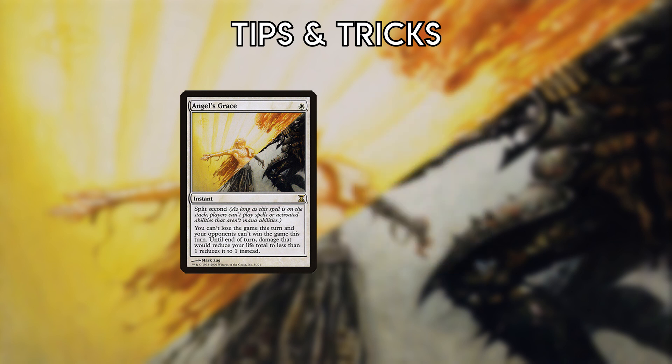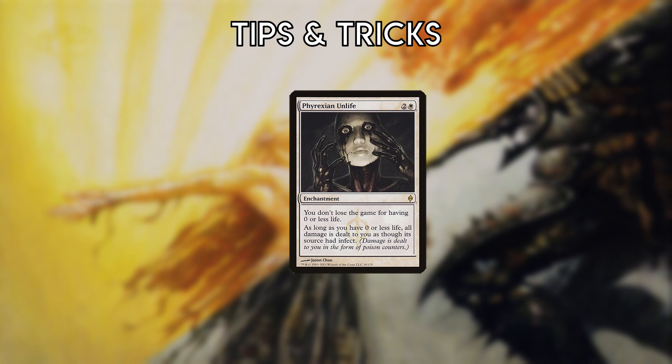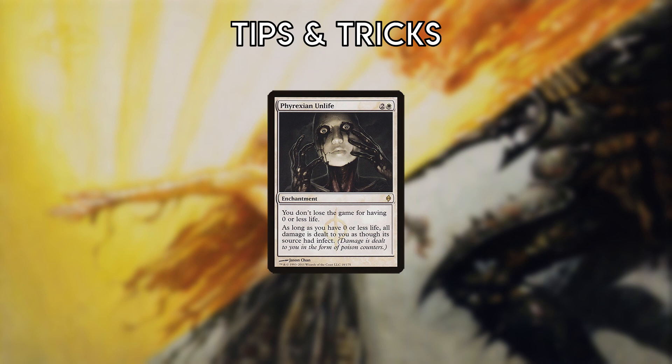If you're using Grace instead of Unlife to prevent losing to Ad Nauseam, you need to win on the same turn. Otherwise, when you pass the turn, you'll immediately lose due to being in the negative. You won't get poison counters from Phyrexian Unlife until after you've reached zero life, meaning combat damage won't kill you even if it puts you in the negative — although this isn't the case if one of the creatures first-strikes you to zero. In general, Unlife can act as a solid buffer against aggro since it basically gains you 10 life.